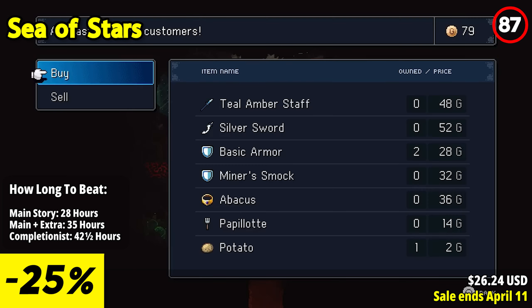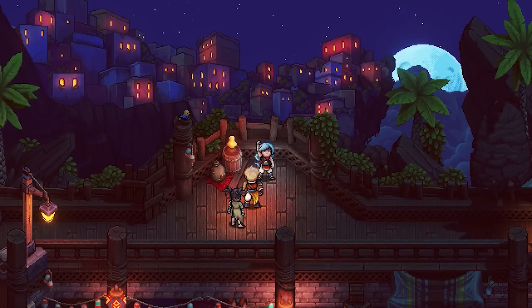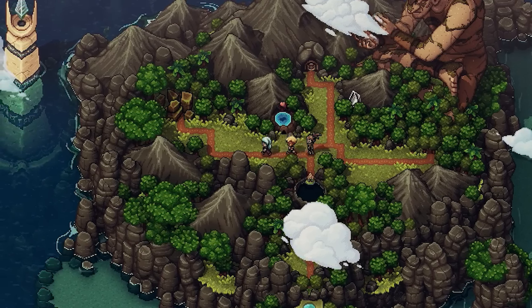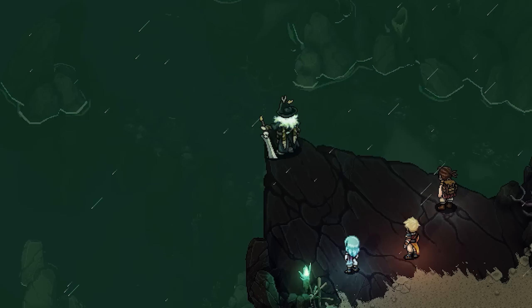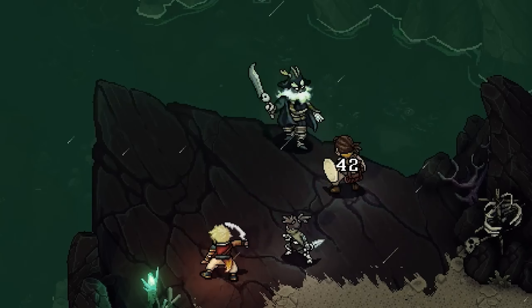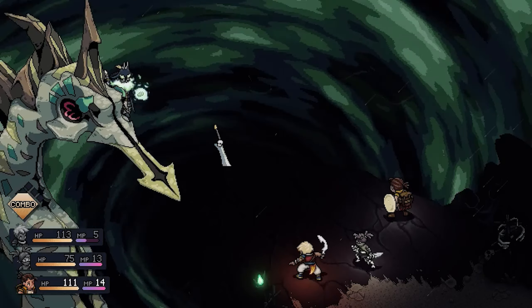In this modernized take on the classic RPG genre, Sea of Stars seamlessly blends traditional turn-based combat with innovative mechanics to deliver an immersive and engaging experience. Combat is not just about selecting commands — timing is key, with players needing to press the action button in sync with animations to maximize damage output and minimize incoming attacks.